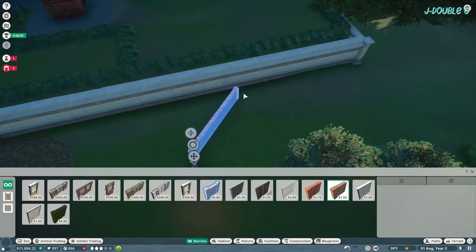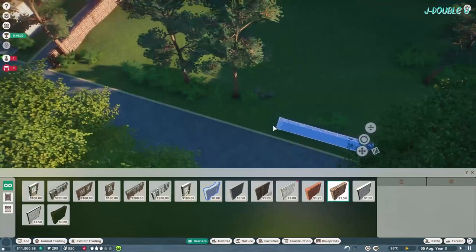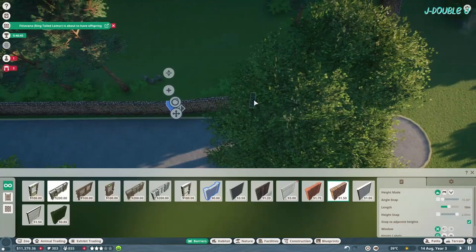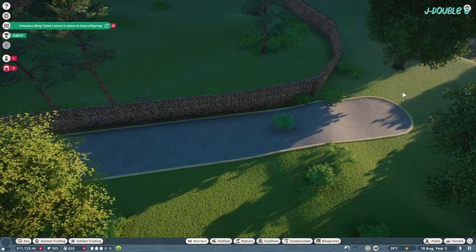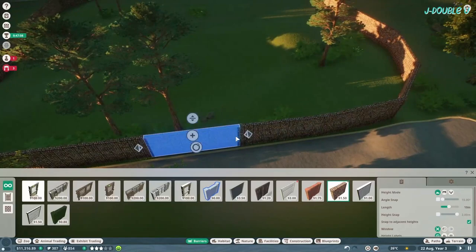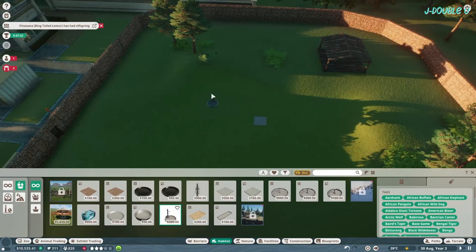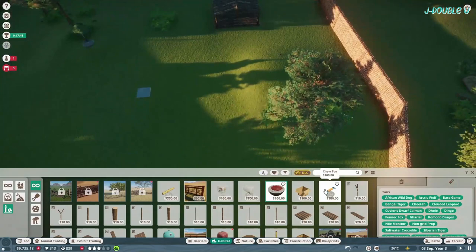In here I'm going to put the hyenas. Important note to self and to you: do not build your lion habitats out of gabion - the lions can escape. I change both habitats into concrete, though you can use brick if you wish. I went for gabion and it backfired on me just a little bit.